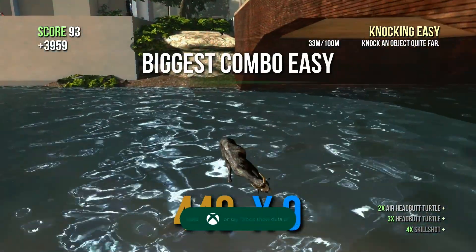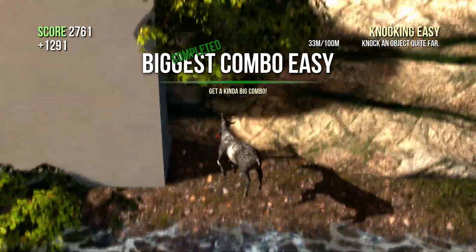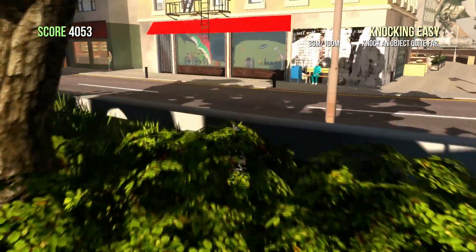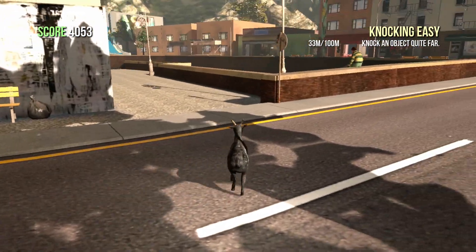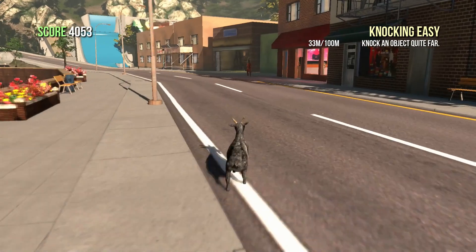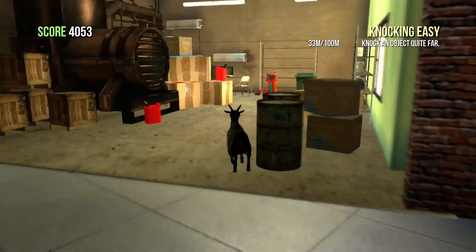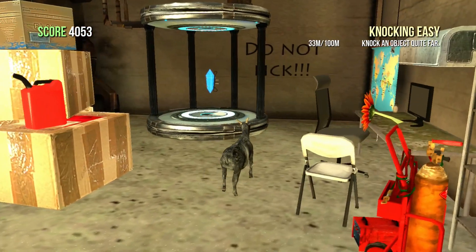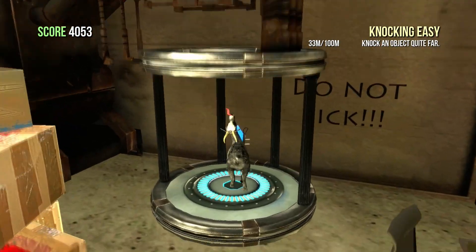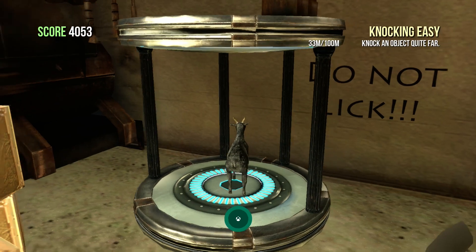Once you're done with that, make your way back outside. Double jump up onto this rock — we're going to go for the next one, which is A Story About My Goat. It's worth 15 gamerscore. If you follow the path that I take and go into this garage on the right hand side, in the back to the left is a little device — a transportation device. If you stand on top of it, you'll unlock another 15 gamerscore for A Story About My Goat.